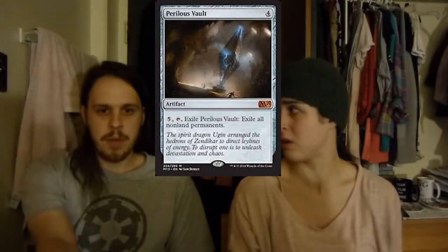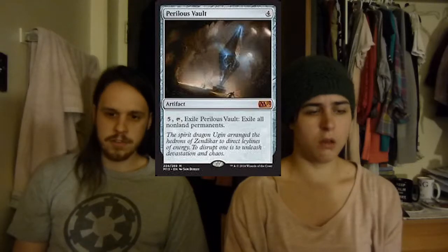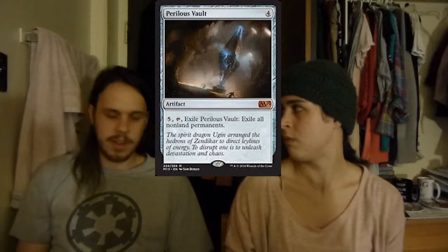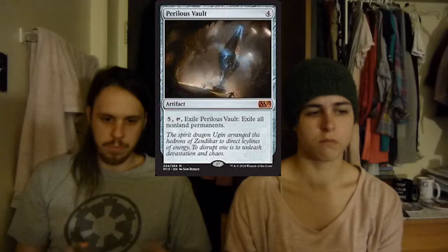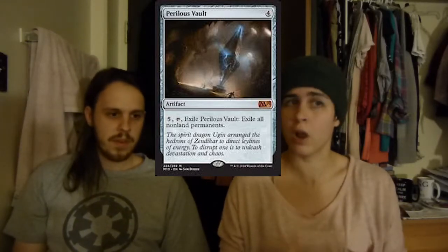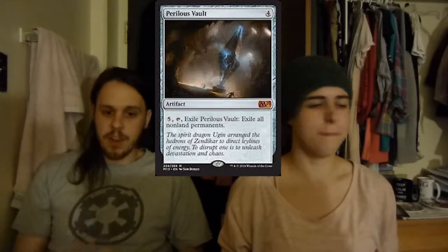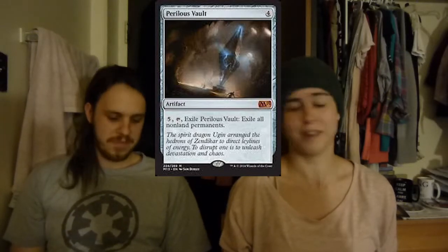Then we have one of my favorite cards, Parallax Vault. When people become a problem, you exile their field and your field. That's typically not as bad because you will either have less things on the field than they do because they've been killing your stuff, or they have access to more things — putting out a lot more tokens and stuff. Even if you have to get rid of your board, the advantage is it does exile things. So if they get big scary things, they're not coming back.